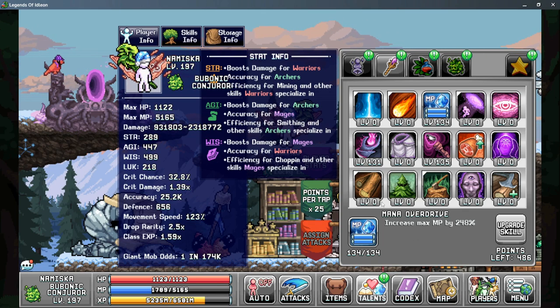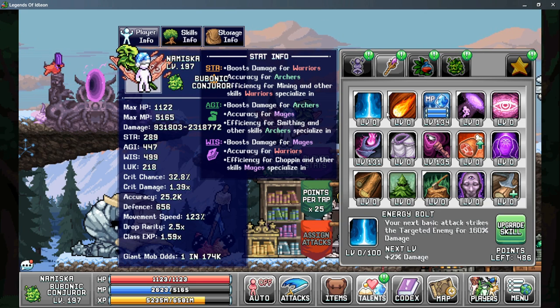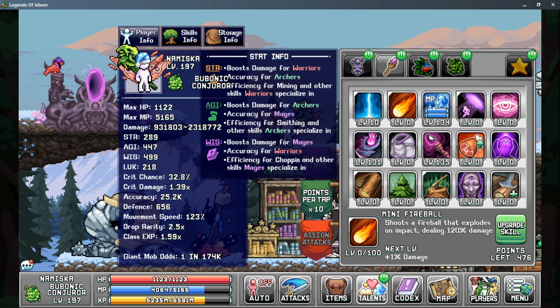There is a hidden stat that is an AFK kill multiplier — while you're offline, your active skills can actually increase the amount of kills per hour. This can be increased by up to 2.2 times. Note that Energy Overbolt, while it can help you kill faster, doesn't affect your AFK multiplier. So put a few points into Energy Bolt, but most points should go into Mini Fireball — I usually put about 40 to 50 points in there to get the big benefit from the kill multiplier.